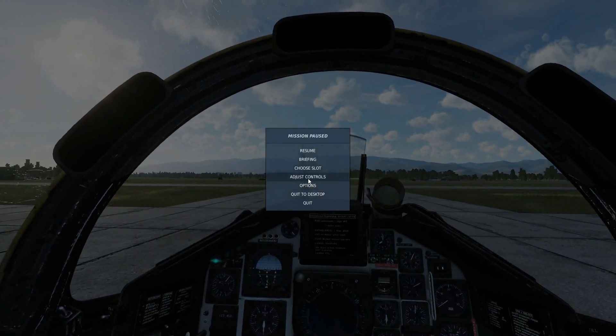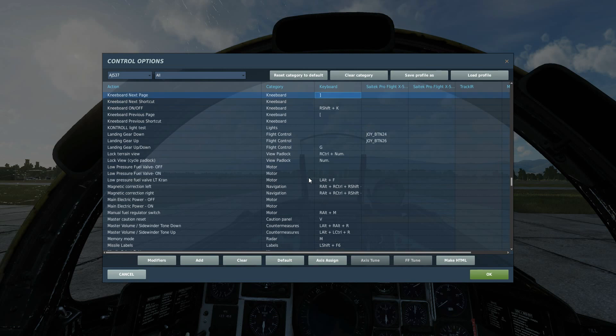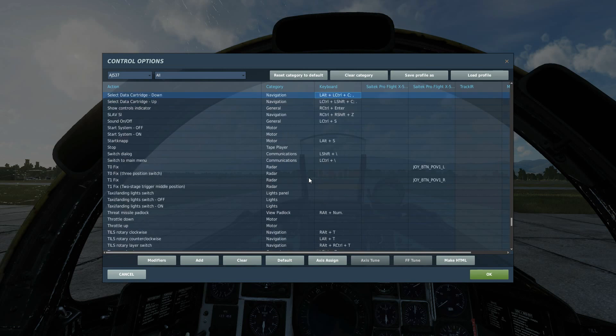Next we need to look at some keys that we will need. We're going to need kneeboard on/off, kneeboard previous page, kneeboard next page. We're also going to need select data cartridge down and select data cartridge up. I would recommend you rebind all of these to separate keys — don't use the ones it suggests, because that didn't actually work for me and caused all sorts of problems. So I bound them as different keys.